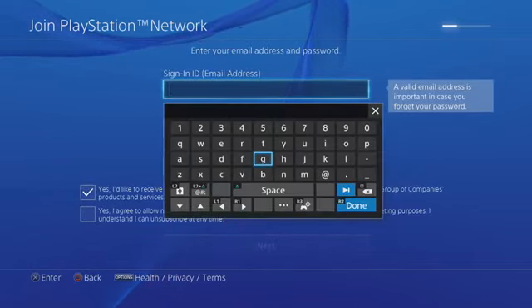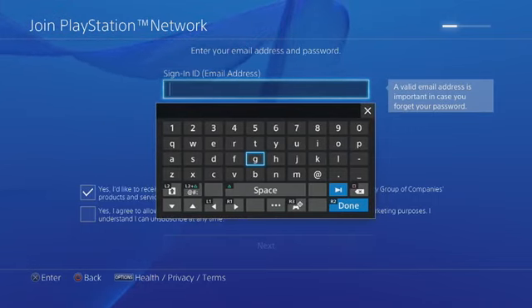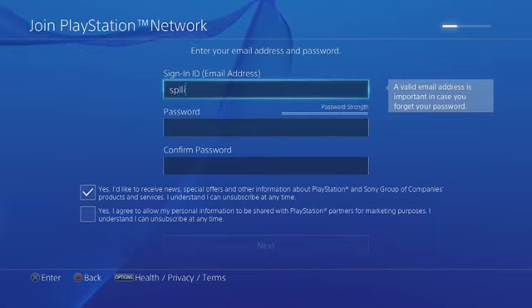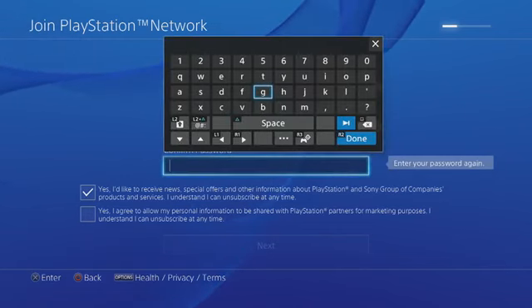Here's an important one — Sign In ID. Make sure you pick an email that you know the password to, because you need a real email. You can use Hotmail, Gmail, Yahoo, it doesn't matter. For the password, pick something that contains at least eight characters. Just pick something you'll remember, and make sure you re-enter the same password.